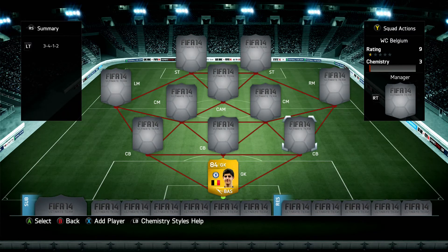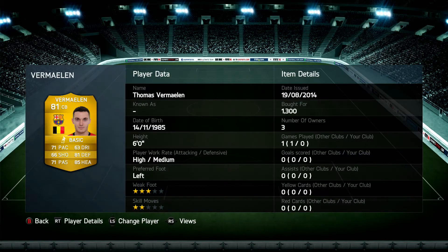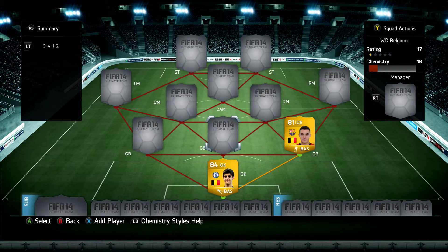Moving on to the three centre-backs. First we have Thomas Vermeulen, obviously transferring to Barcelona, previously at Arsenal, 81-rated at 1.3k. 71 pace, 63 dribbling, 81 defending, 85 heading, 71 passing, 66 shooting. 6 foot, high attack and work rate — not bad stats. A fairly solid centre-back, quite strong, pace is okay. Anything over 70 in a centre-back's pace is fairly solid. The only downside is he's not that tall compared to most centre-backs, and his high attack work rate means you'll find him in odd positions sometimes.